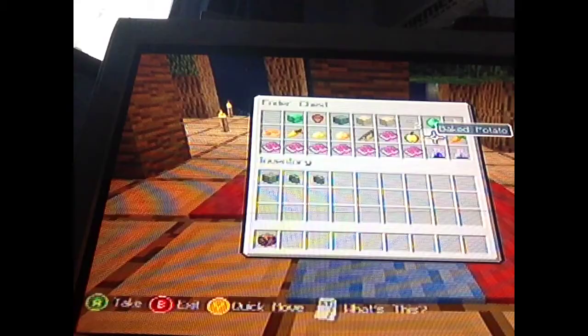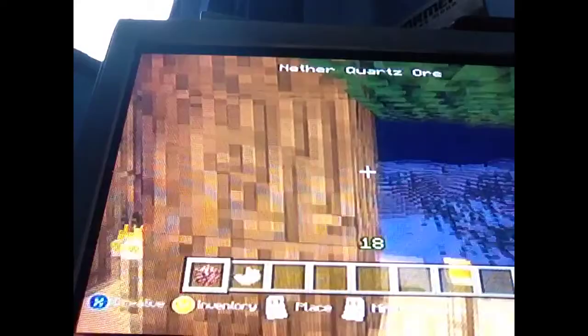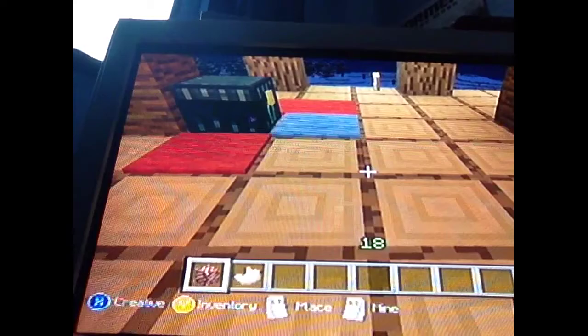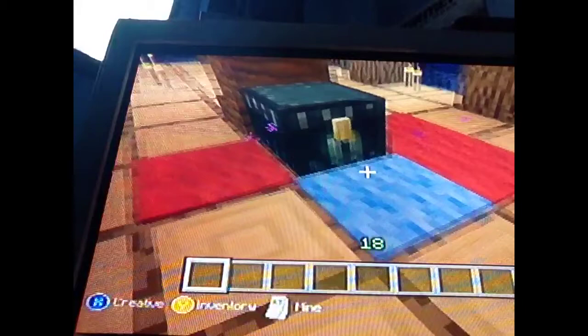First I'm going to start off with nether quartz. I've got nether quartz here — beautiful. At the moment Alice is in her tree house if you were wondering. I built quite a lot of stuff. Nether quartz is found in the nether and it looks like this — it looks really weird, like a piece of meat.